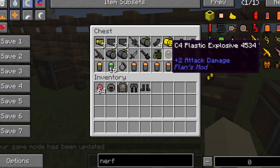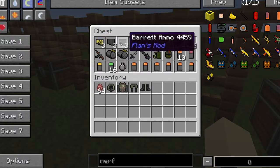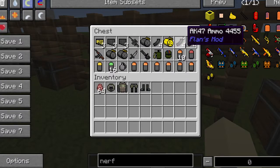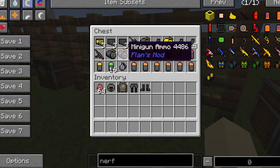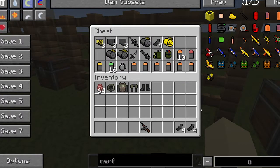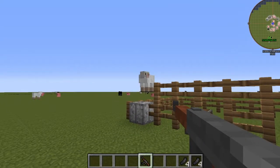Now we've got the fun part — the weapons. We have got the Barrett 50 cal with explosive and non-explosive ammo, the mini gun with explosive and non-explosive ammo, the AK-47 with normal ammo, knives, grenades, and C4s galore. Let's look into it. First, let's look at the AK-47 because it's like the base weapon.